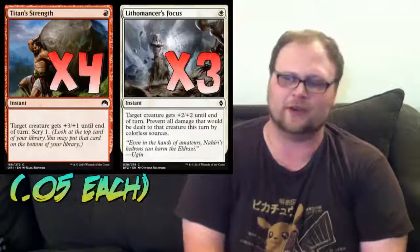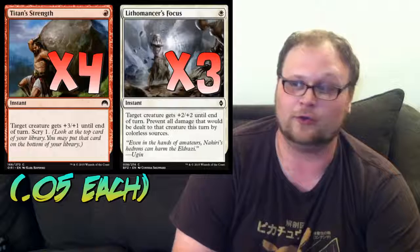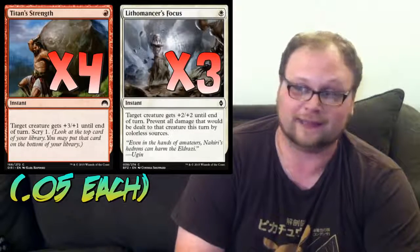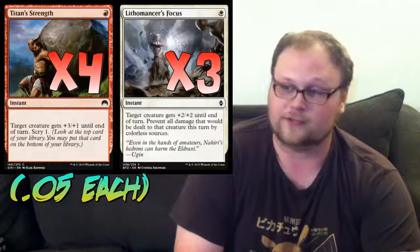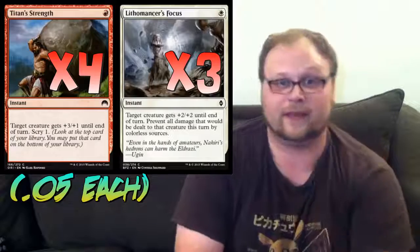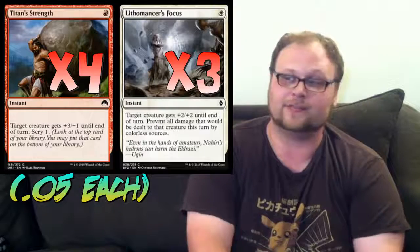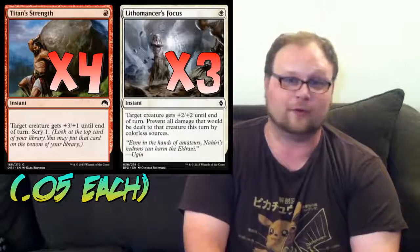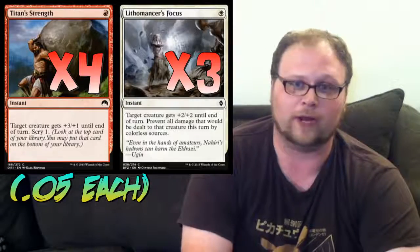Into the spells — we're playing eleven of them, and seven are pump spells. Four copies of Titan Strength and three copies of Lithomancer's Focus. Titan Strength was a no-brainer — definitely the best pump spell in the format. It allows us to make a dude huge for a turn; if he goes unblocked, that's at least four, five, or six damage. But also the Scry — always important in this deck — allowing us to either Scry away lands we don't want or Scry into lands we do want. Don't forget the Scry.